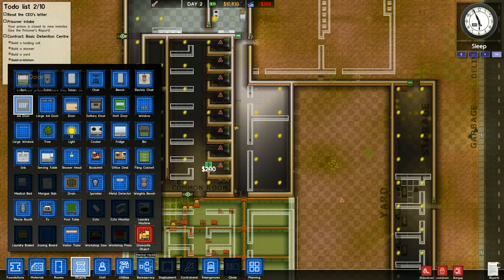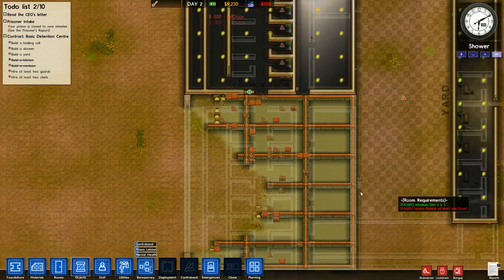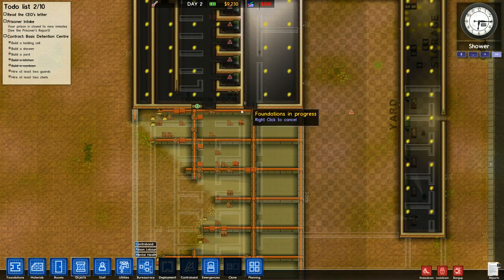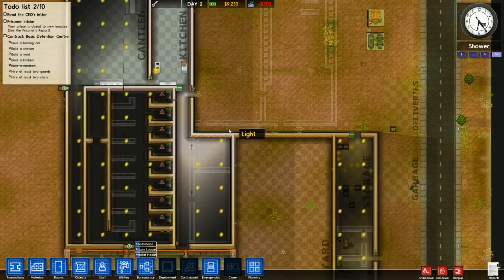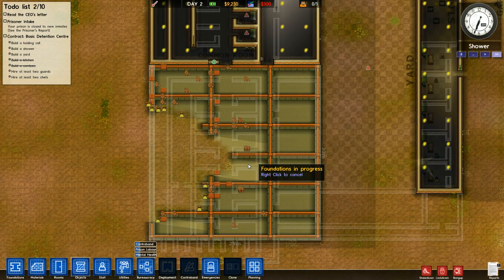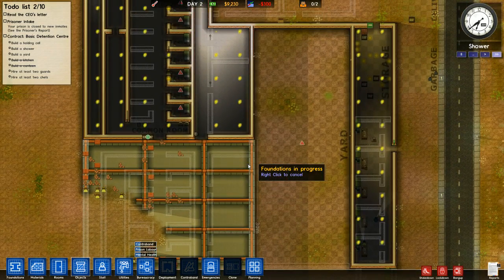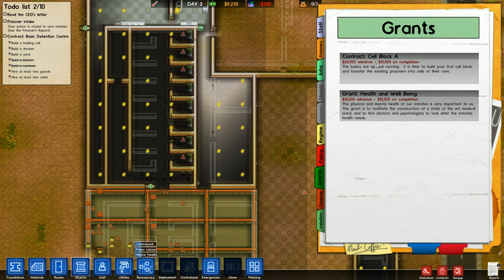Let's finish off these cells. How quickly are they able to finish up - this is going to determine whether or not I can give them showers. If I take them in this day they won't have showers for a little while, so it's probably better that I leave it off. But I can handle it - it's just going to make for a tense early couple of days if I bring the prisoners in now. You'll see I've done all this with only the first two grants, so I have quite a bit of money. I can get from this cell block a $20,000 advance - I actually already have enough to complete it, so it's basically $30,000 I have sitting on the table.